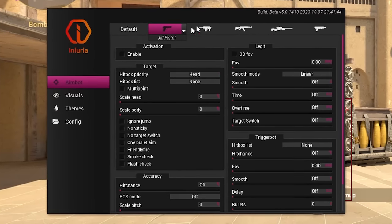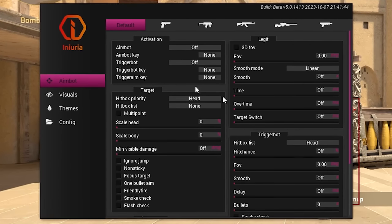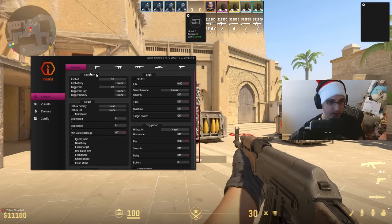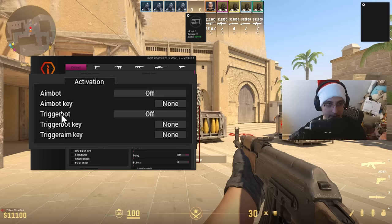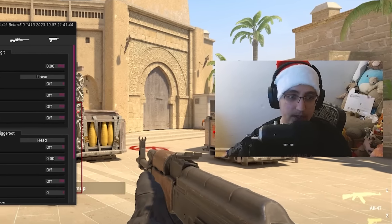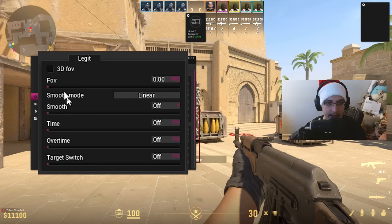Moving over to aimbot — there are sections for different weapon types but we'll stick with default. For activation you can select off, key, or auto. You can set an aimbot keybind, a trigger bot keybind, and a trigger aim key. Trigger aim is basically a magnetic trigger bot — let me set this up and we'll try out the trigger bot as well.